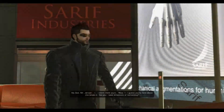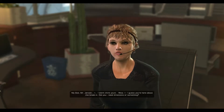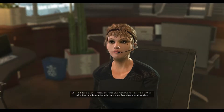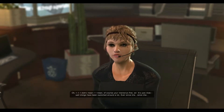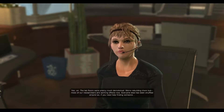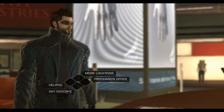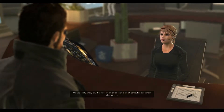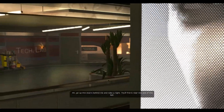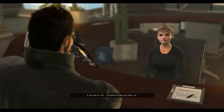Welcome to Sarif Industries once again. Let's check in with reception. The receptionist Cindy is surprised to see Jensen back. Jensen reassures her his memory is fine. Cindy explains the lab floors were pretty much demolished after the first attack and are being rebuilt, with most researchers working off-site. Jensen asks where the tech lab is, and Cindy directs him — up the stairs behind her, take a right, near the end of the hall. Jensen thanks her and heads off.